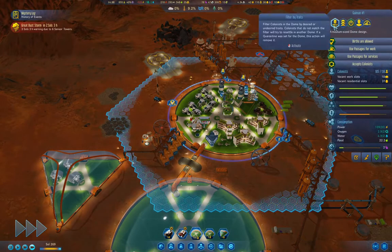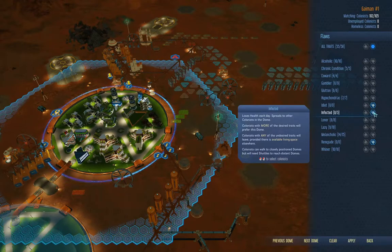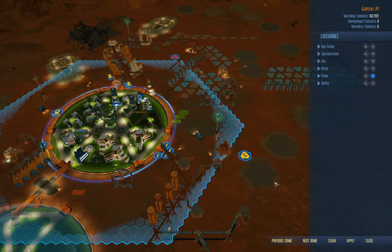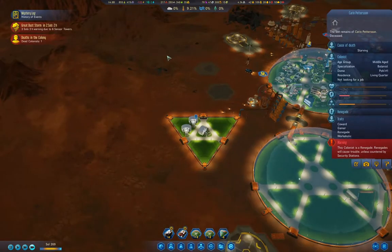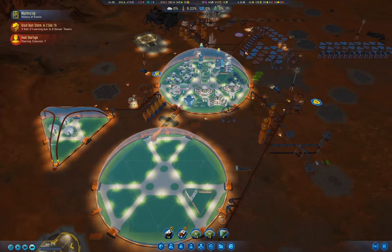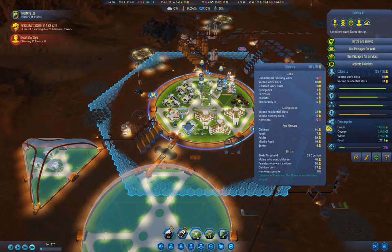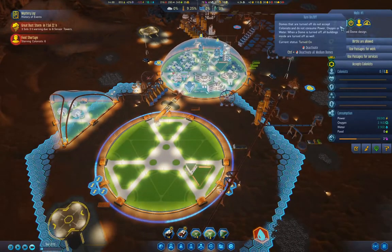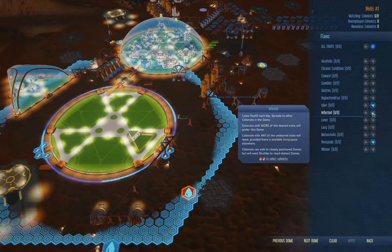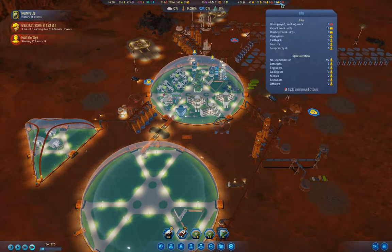What happens if I go in here? I can kick the infected out of a dome. But if I go in here, it doesn't list infected. I should also add that same exclusion there. We have five renegades.